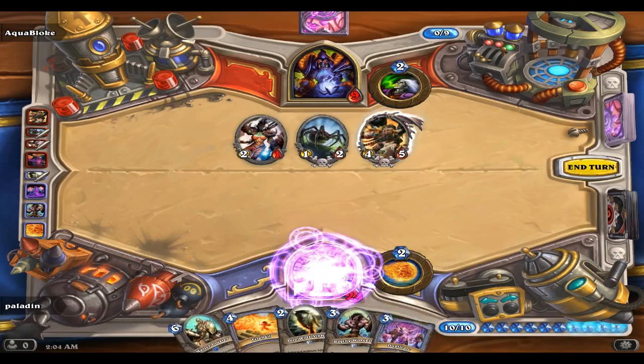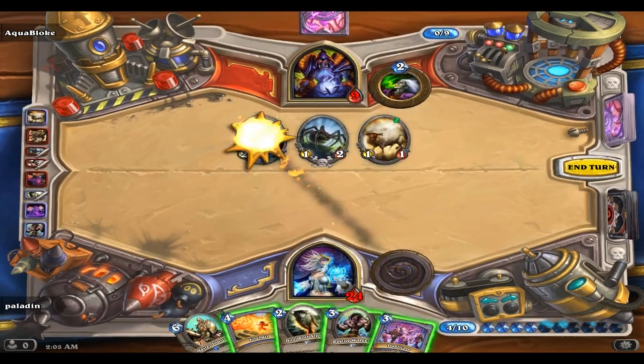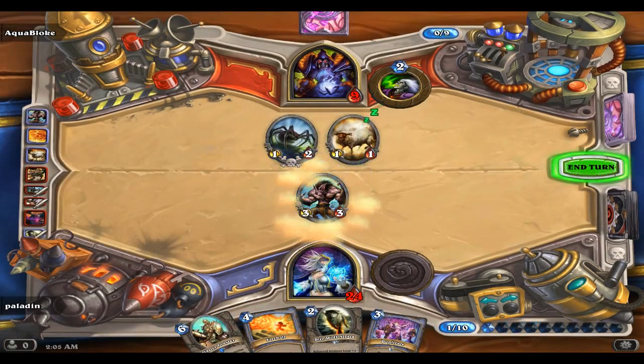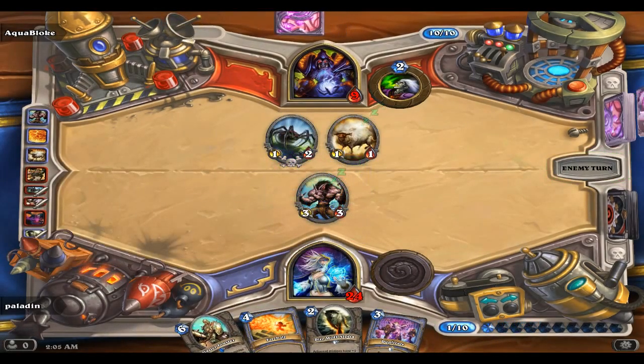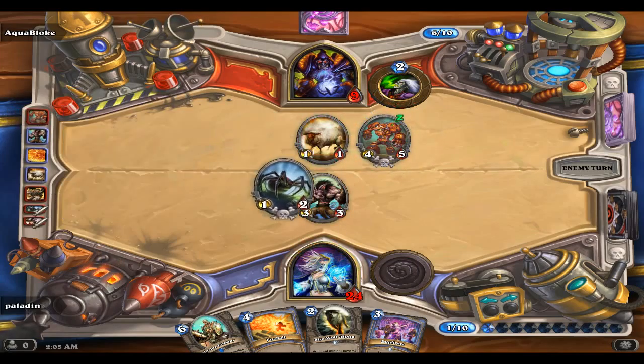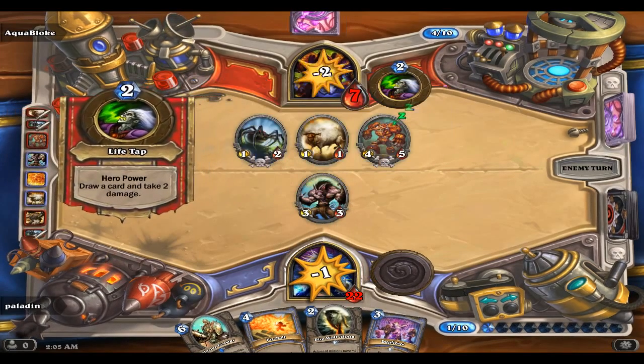Let's get rid of Cairne - kill that off. Worgen is best - he can't kill him with the creatures he has right now. Mechanical Yeti, and you're dead - thank you.